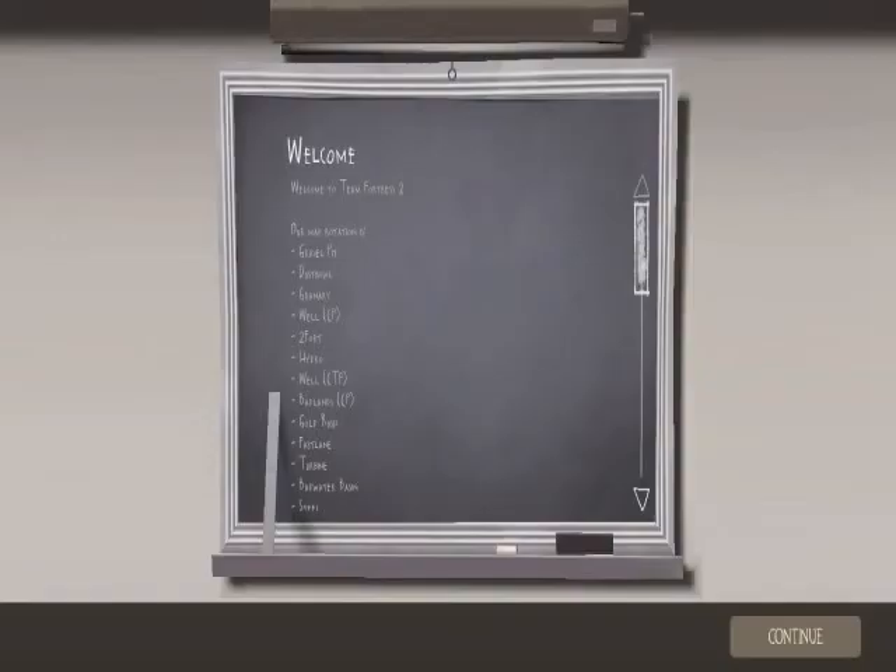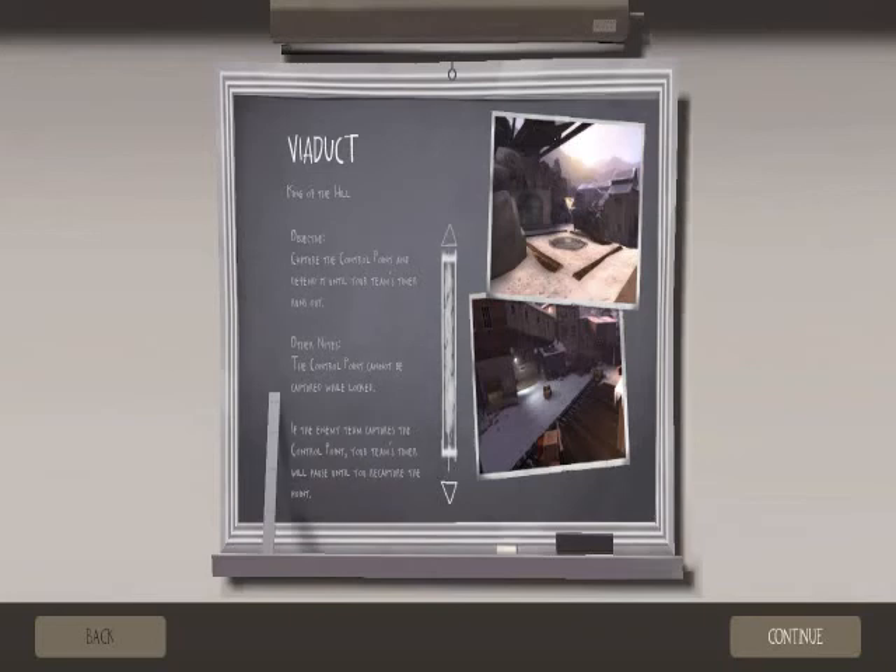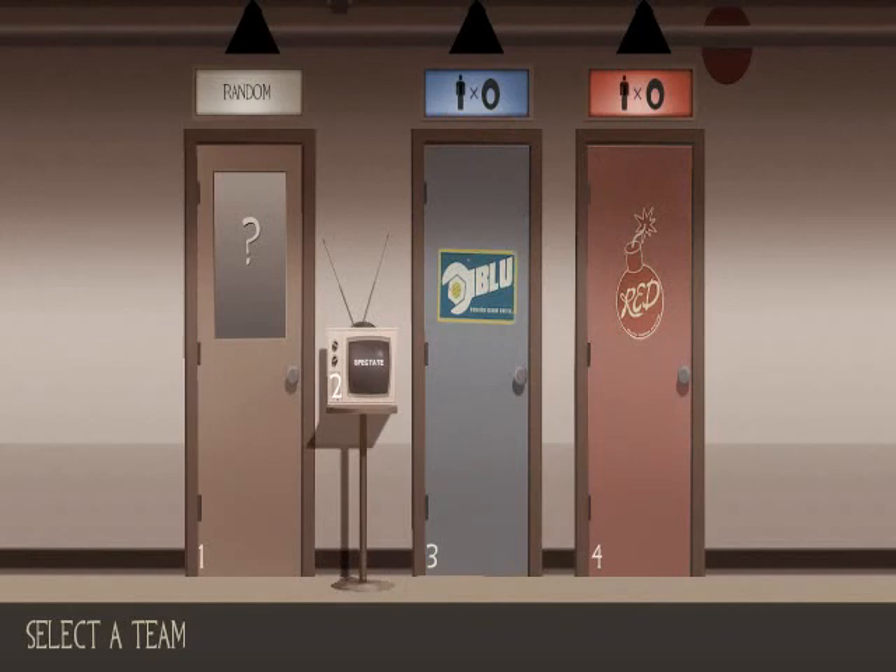Hello, I'm back again. So these are all the maps and you hit Continue, and it shows you a picture of Viaduct — pretty much where we're going to be playing. The general rules: capture the control points and defend it until your team's timer runs out. The control point cannot be captured while locked, and if they capture it, their timer starts counting down. Try to get your timer to count down first. This is actually one of the shorter rounds, so I'll probably be doing two of these to explain all the classes.